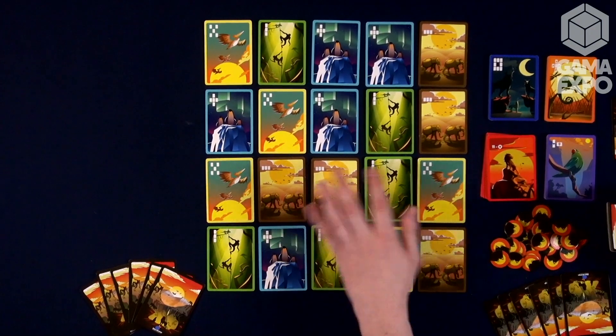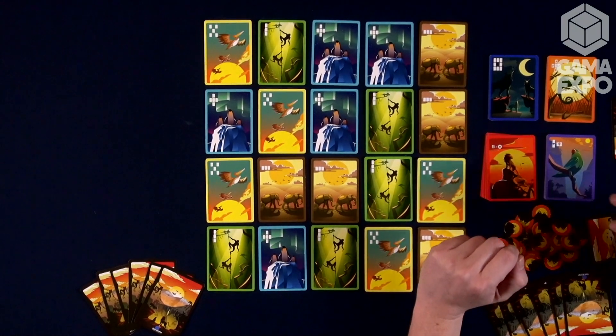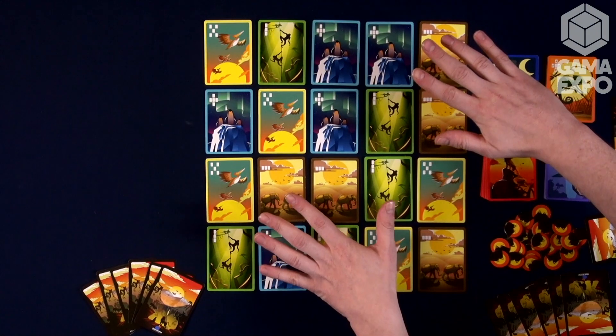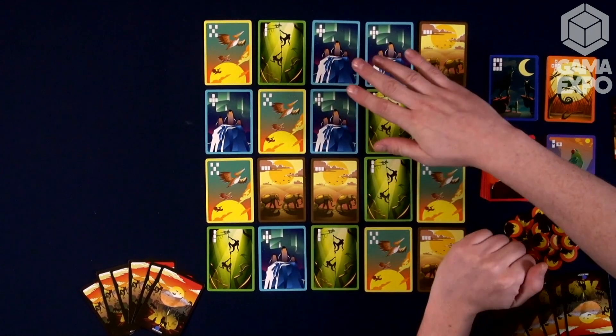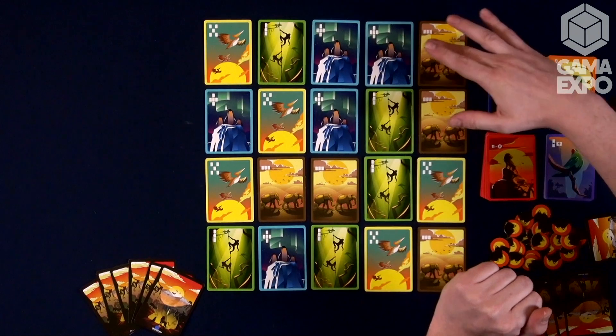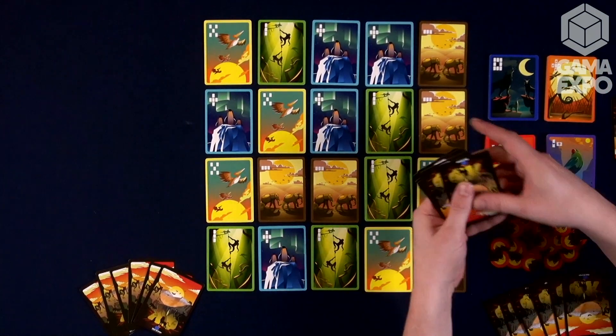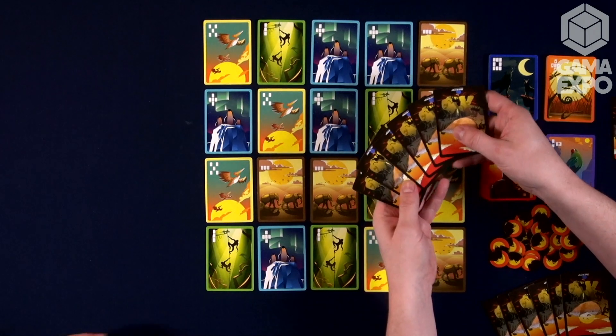The animals are all going to score points in different ways, but I'll get to that in a second. The first thing you do is shuffle all of your animals together. We deal out a grid — with this player count it's a 4 by 5 grid, but that will increase or decrease based on the number of players. Then we're also given six cards face down.